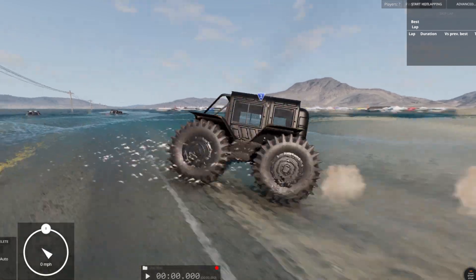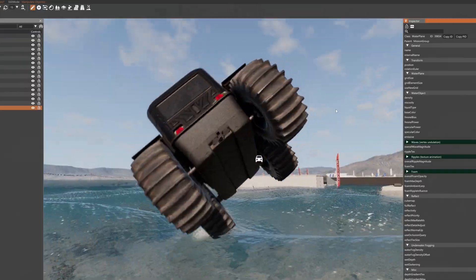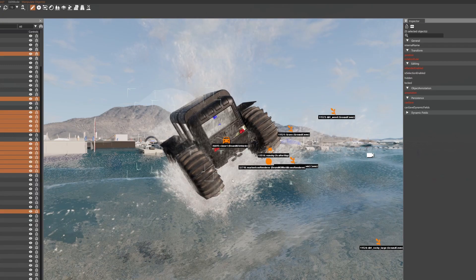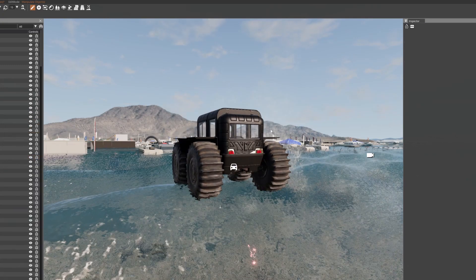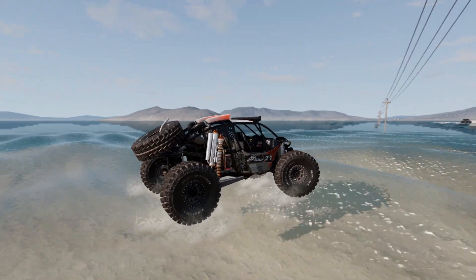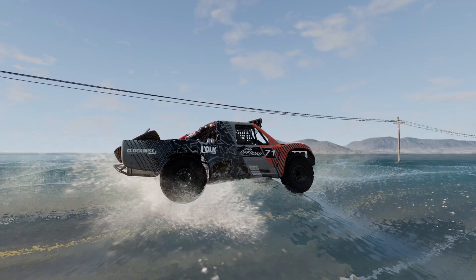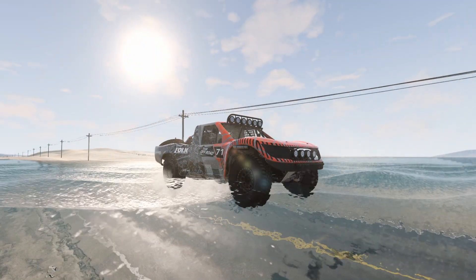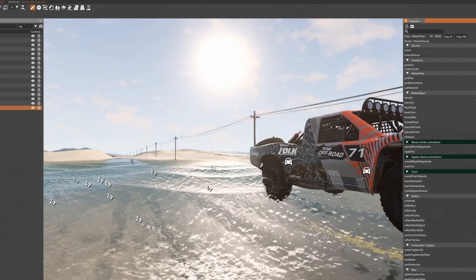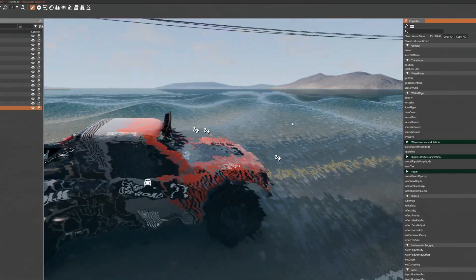It's like the water doesn't exist. Since we set the density to zero — it's normally a thousand — what happens if we set it to ten thousand? It acts like a solid. What about this trophy truck boy over here? Are we moving, or is it just an optical illusion because of the water? I think we're moving a little. Let's set the water to a hundred thousand. Nope, still can't. What happens if we put the viscosity really high?